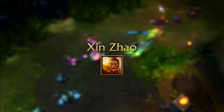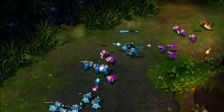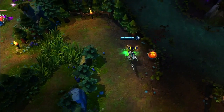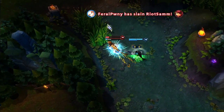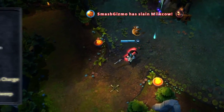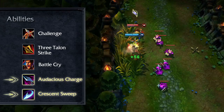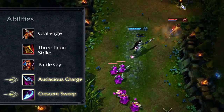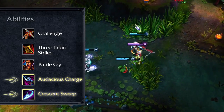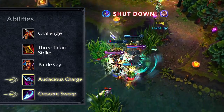We're making some adjustments to Xin Zhao, who's been a dominant force in both solo queue and competitive play. The thing about Xin was that thanks to his Three-Talon Strike, he was able to reduce his cooldowns to the point where he could chain his crowd control abilities indefinitely while getting his ultimate up just a little bit too quickly. We still like how these abilities interact, but with certain items, Xin Zhao is able to keep his enemies perpetually slowed with Audacious Charge while being able to use his ultimate with impunity. As a result, we've increased the cooldown of Audacious Charge and Crescent Sweep so that Xin players will be a little bit more mindful of their abilities rather than just throwing them out whenever they can. We've also toned down the base damage of Audacious Charge and Crescent Sweep. For such a tanky character who brings high crowd control and sustain damage, Xin's base ability damage was just dealing too much upfront burst to manage.